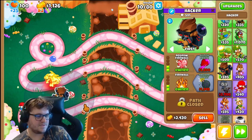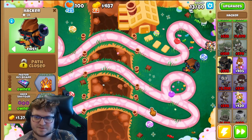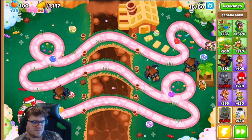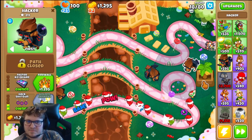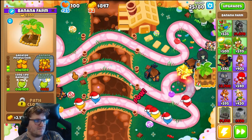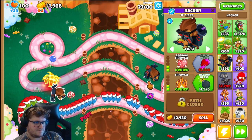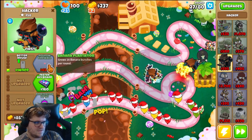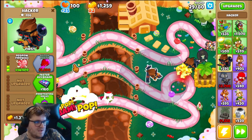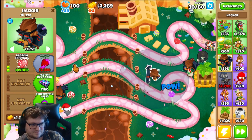I'm excited to see how this will play out. I gotta have another one here. I need another one too — if I have a banana farm close to it, the bananas will be worth more money. We're going 865 down path, they are gonna get middle path, and this will be the top path — so we're gonna get all three paths. One thing we actually need to get is the paragon for the hacker monkey. That would be really amazing.